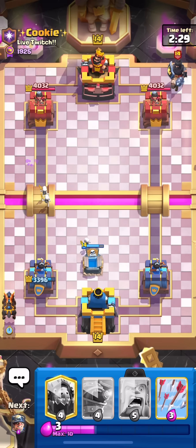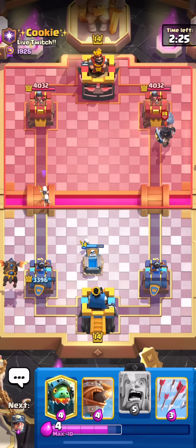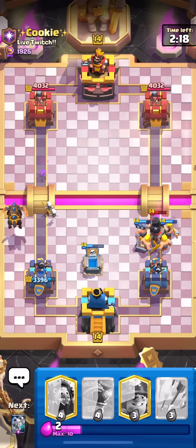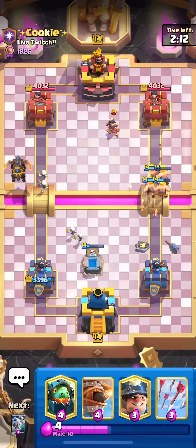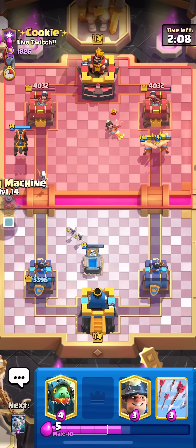Dark Prince, cannon cart, rascals, snowball, rocket, princess — I'm not sure if he has another air card though; I think he only has two. So definitely winnable here. The candy cart is out, the barrel is out, so I decided to go with the Lava because it's a pretty good Lava spot. I can't really get punished for it. We'll take the Lava chip where we can get it, but I don't want to overcommit at all.